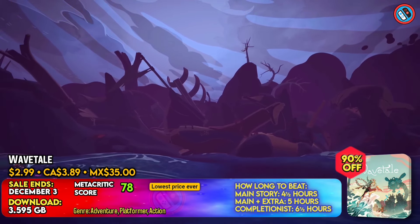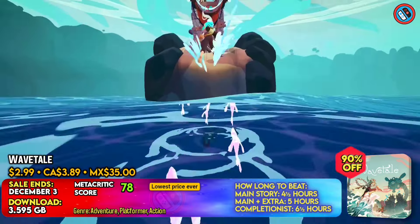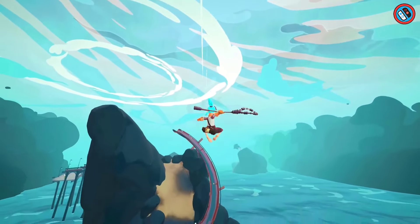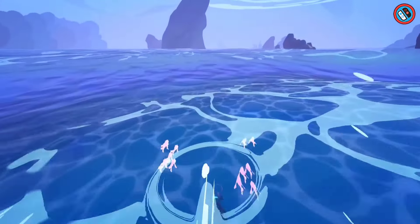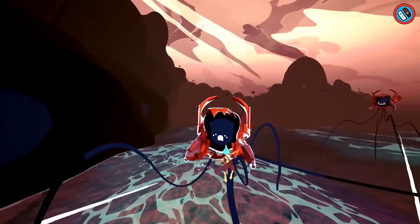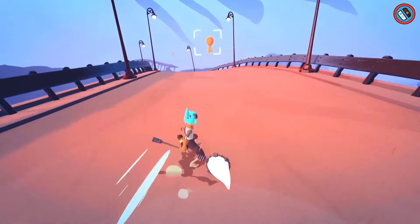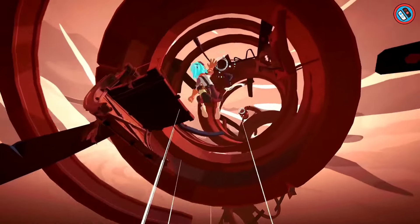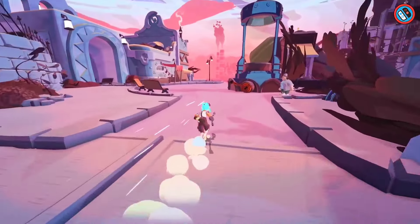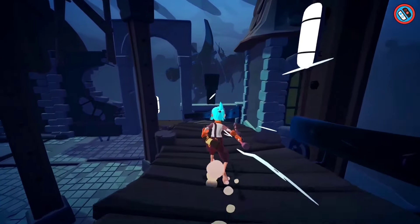Wavetale is an action-packed adventure game that takes players on an exciting voyage across Strandville's decaying archipelago. Players must cruise the huge ocean while encountering disgruntled fishermen, isolated hermits, and pirates. Sigrid, a little girl who can walk on water, is given the responsibility of traversing the seas and roofs. The game includes high-speed adventures, a touching story of loss and healing, and a colorful cast of characters. Players may personalize their look by collecting collectible hats, hair colors, and clothes.